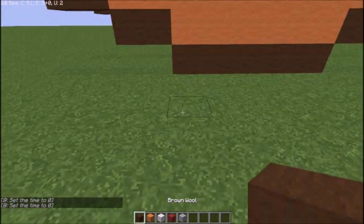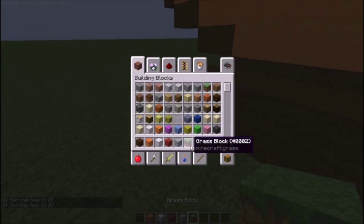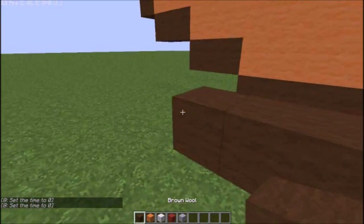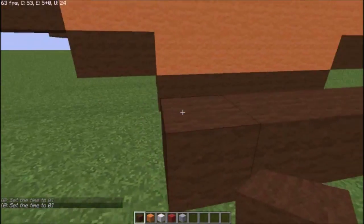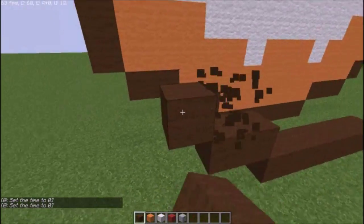You'll want to start things off by placing 6 brown wool down and get rid of the grass. Once you've done that, go to the left side, go up 1 and then 2 across, up 1 and then 2 across.